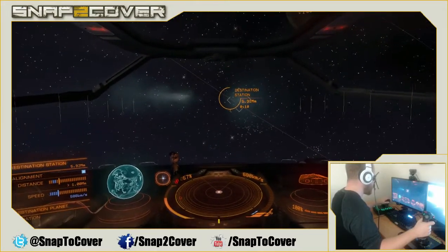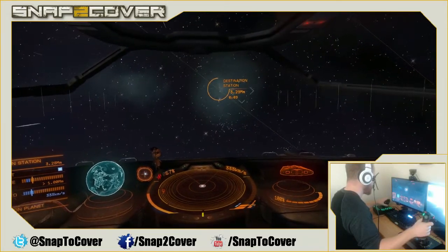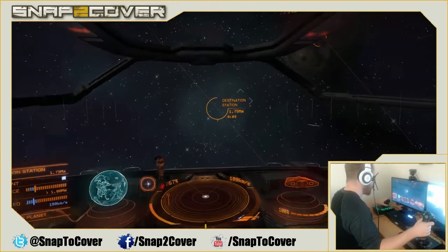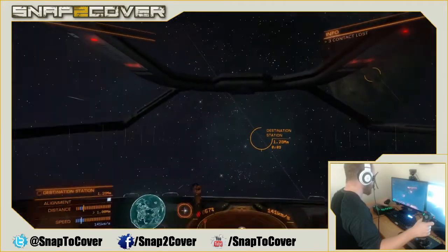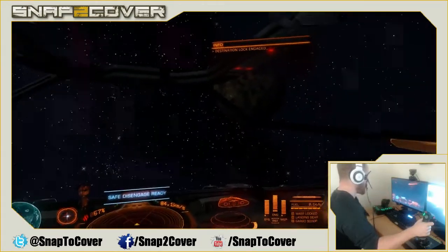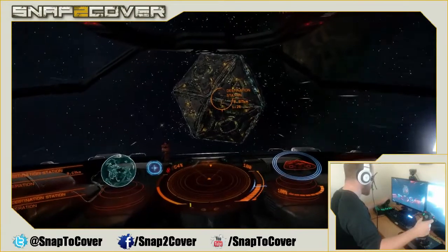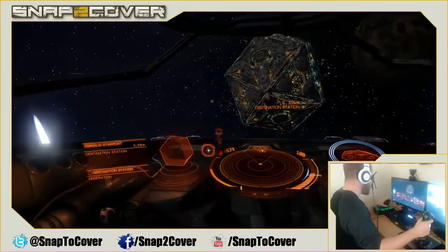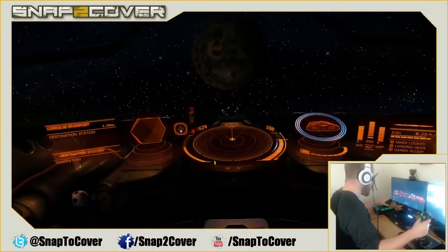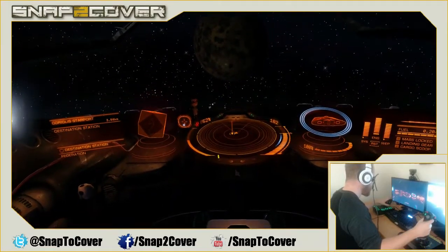We've got three people coming in. You'll also be able to mine stuff off planet surfaces — that's another thing they said they'd allow. Safe distance is ready, so we click that and pop ourselves out of super cruise into normal mode, arriving on the back side of the station. Let's figure out which way we need to go — looks like the entrance is on the side. So we just cruise along.